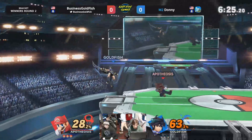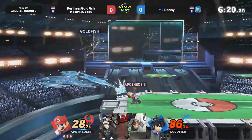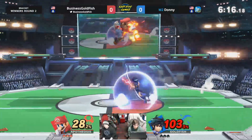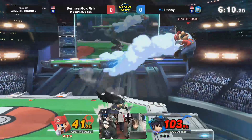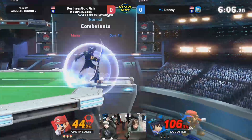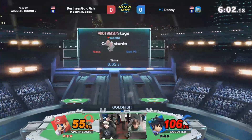Oh, that was nice. Bullfish looks like he's pretty hard to find an opening here again. Donnie's spacing has been great this match so far. Wow, nice reversal nair — they catch the jump out of shield by Goldfish. That was beautiful. Looking for the grab off the ledge get-up. Nice reactions there, not going to get the throw though.